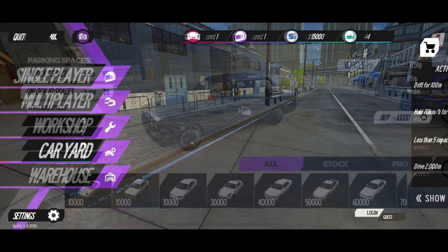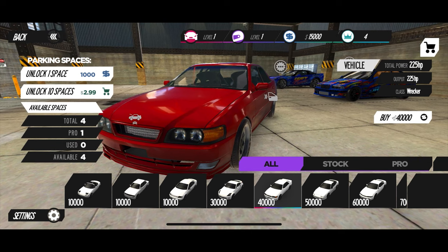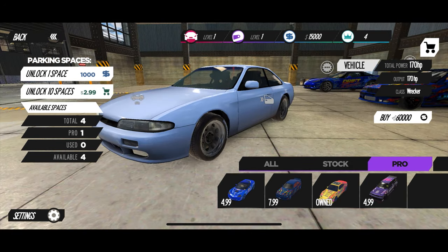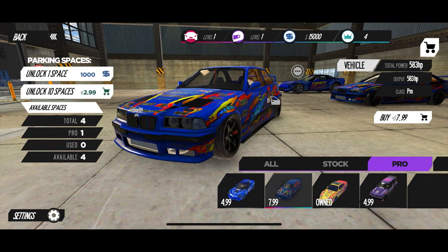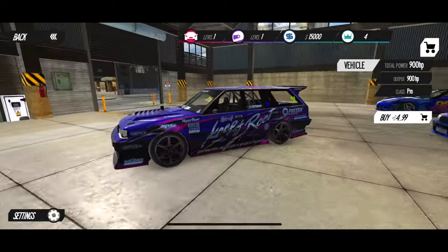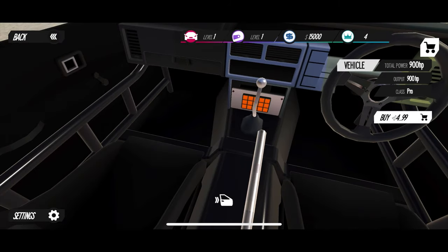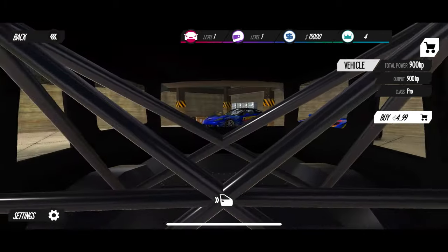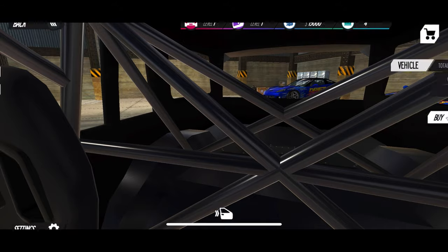Taking a quick look at the car list — some nice cars in here. If you click on them it just changes the color, which I like. Stock and pro cars available. The BMW from the beginning tutorial is in the game for eight dollars, and the Corvette for five. You can actually look around inside the car — that's awesome.